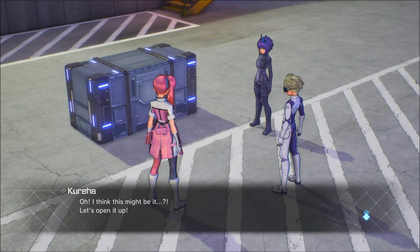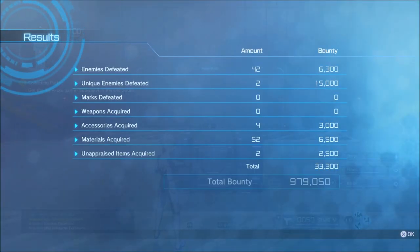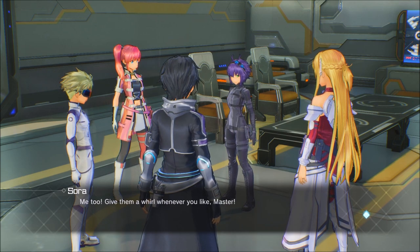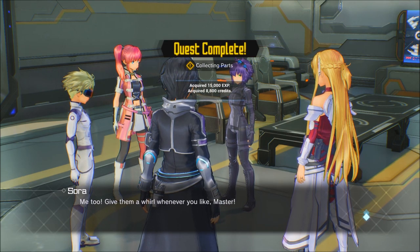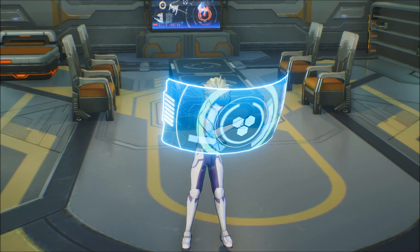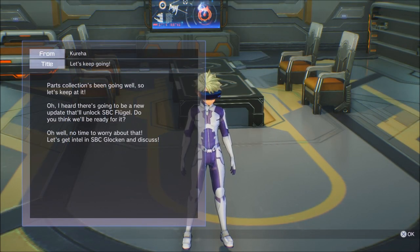Once you get to that final part there's gonna be a box, but you're not gonna get to open it — it's gonna be a cutscene. After this cutscene you're gonna be taken back to your home. Stay there and talk to your AI unit. There might be some dialogue, but for the most part talk to her as many times as needed and then she's gonna ask you what you want to do. Scroll all the way down to 'Change Costume' and that's gonna let you change the color of everything.